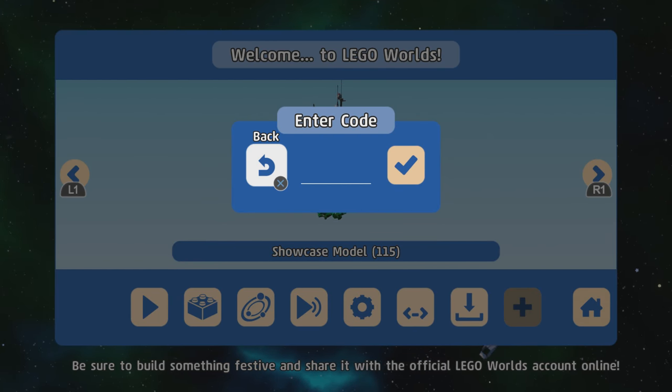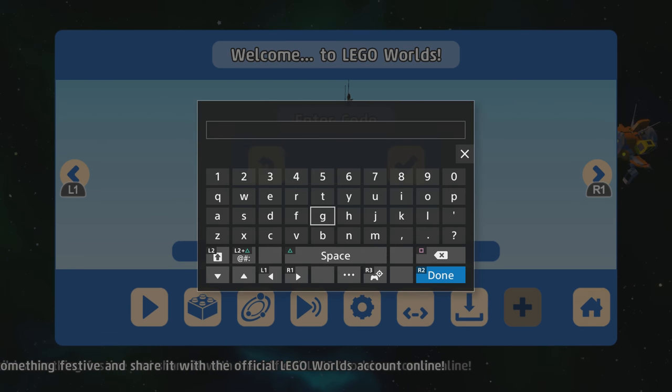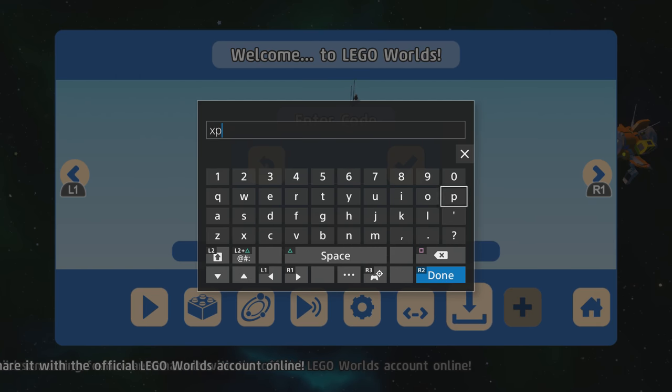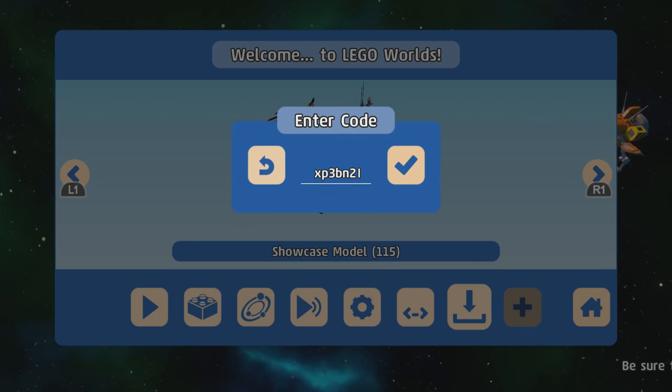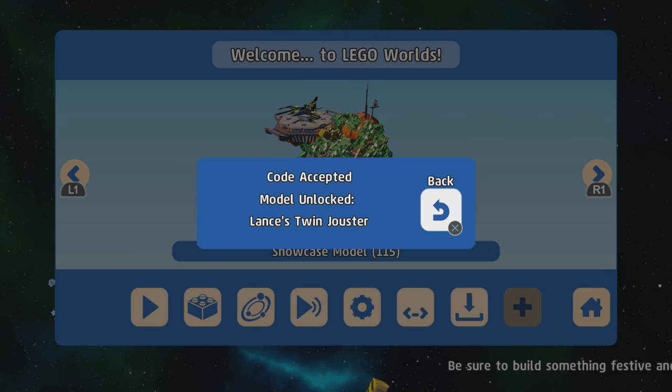The next one we have is Lance's Driller, also from Nexo Knights. The code for that is X, P, 3, B, N, 2. Code accepted: Lance's Twin Jouster.